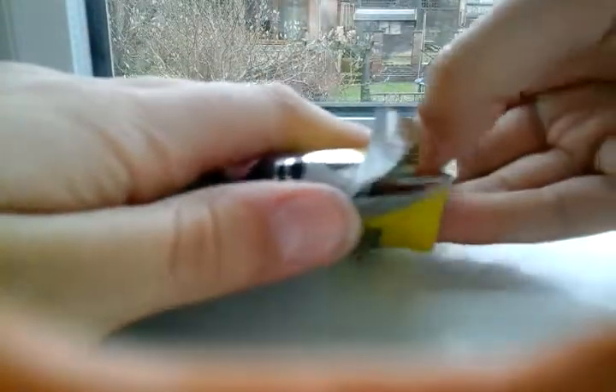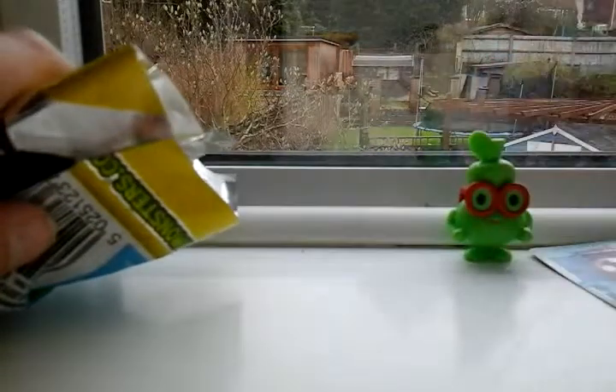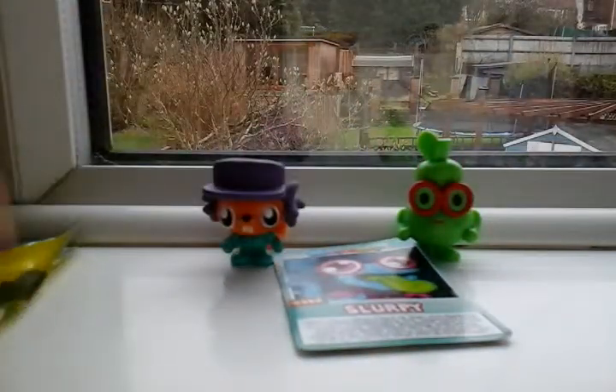Our collector card is one I don't have — it's Slurpee, number 143. There's the code for three rocks. Our first figure is Eugene, who I already have, but Series 8 are very very cute indeed. And last we have Fitch, who I also have, but they are very very cute indeed.